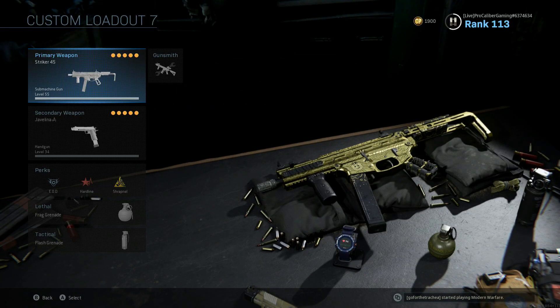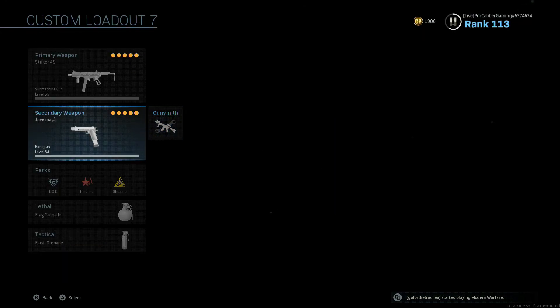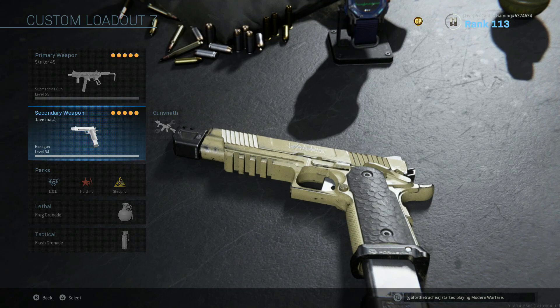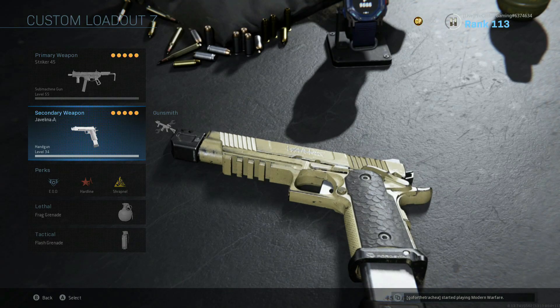For a full class rundown, we got the Striker .45 set up like I just showed you. We got the 1911, not quite set up the way I did in my 1911 setup video, because I've got this set up with my Akimbo class setup. I finally got all the pistols Akimbo unlocked, and those videos will be dropping very soon for the Akimbo pistol class setup.